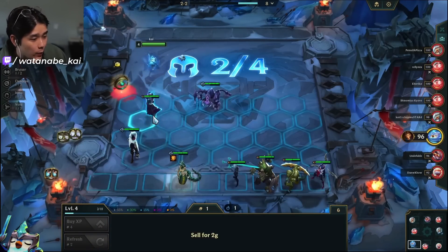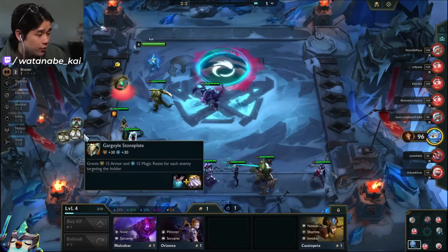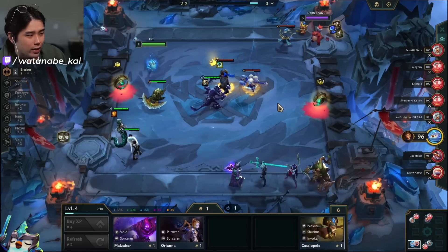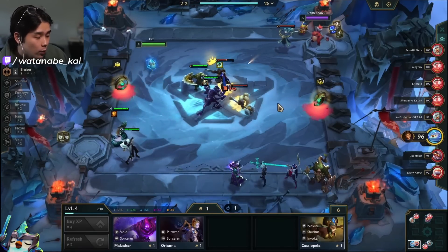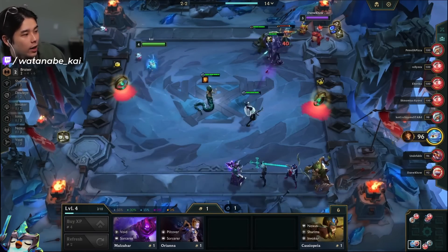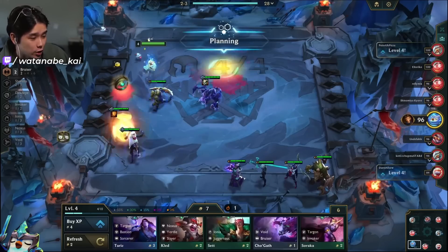We're going to completely give up on Bastions — that's not going to be part of our plan. There's probably a good chance we can make 10 here. Otherwise we can level to tech in a unit to play the Bruiser frontline with Renekton. We sell the Bastions and play into the Bruiser line. I'm thinking about Void as well, but I want to play the Cassiopeia 2 on the board no matter what — it's an upgraded unit, much stronger than having unupgraded units during Stage 2.